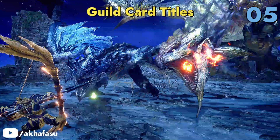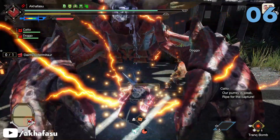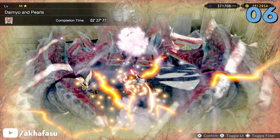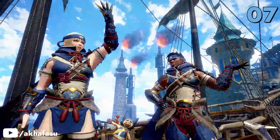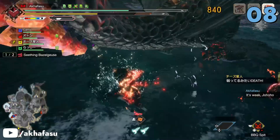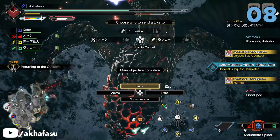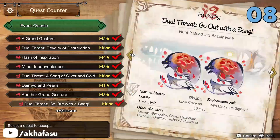Get this delightful pose set by hunting an Aurora Somnacanth and a Garangolm in Minor Inconveniences. Completing Song of Silver and Gold rewards you with special titles. Get Golden and Silver Eggs when you hunt a Daimyo Hermitaur in Daimyo and Pearls. Another Grand Gesture rewards you with these gestures when you complete the quest by hunting a Garangolm.